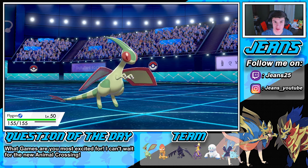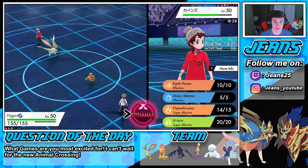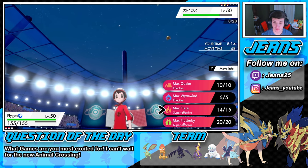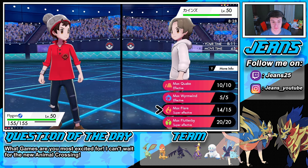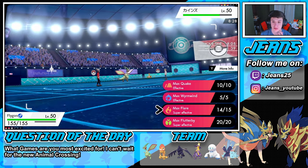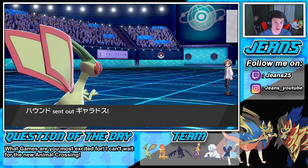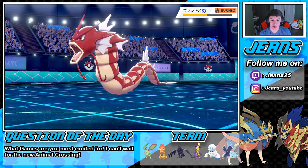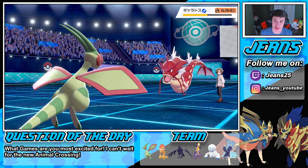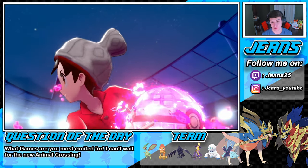We go straight into a Dynamax here, setting off a Max Flare to establish drought. He withdraws — fine by me. We set off the drought and stay in with Choice Specs. He's burned and we do some damage. Intimidate pops out but we're specially attacking and fully specs'd, so that doesn't matter. We're looking fine — that extra read with Toxapex didn't work but we're still in this battle 100%.